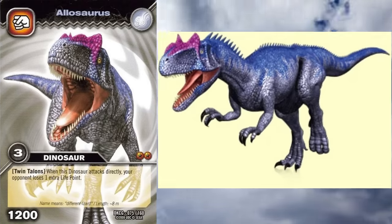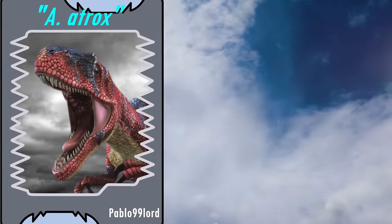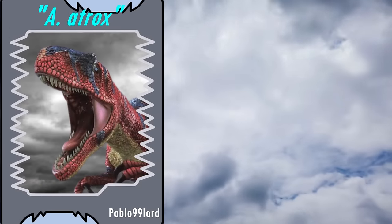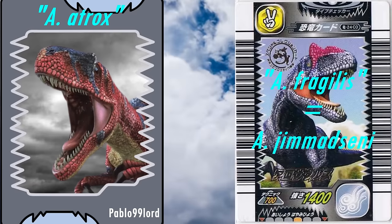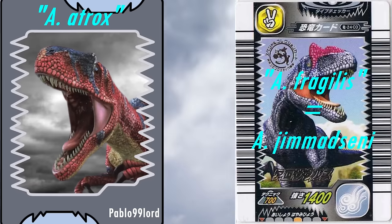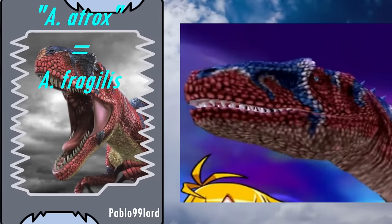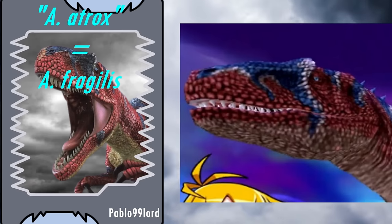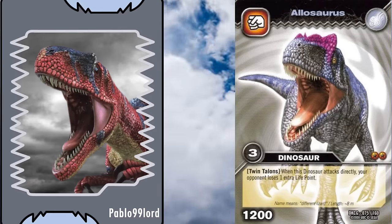As for the other species, A. atrox is no longer a valid species and has since been synonymised with A. fragilis. So the model labelled A. fragilis is now probably a jimmadseni, and the one not labelled as A. fragilis now is. Whilst this model does have the correct snout shape for A. fragilis, its crests are quite small and low, when they should probably be slightly taller. Otherwise, both models are amazing representations of Allosaurus.